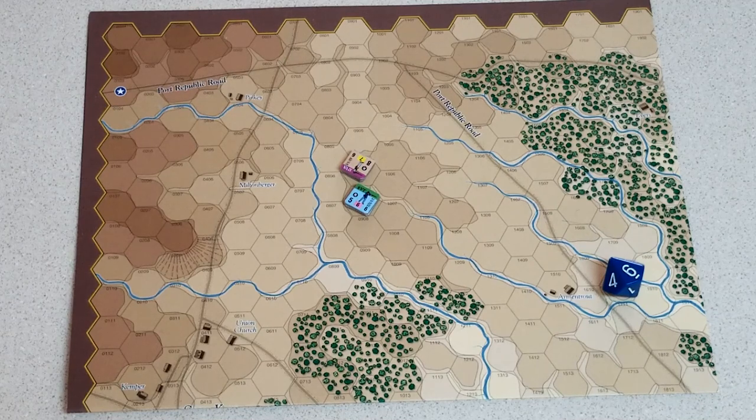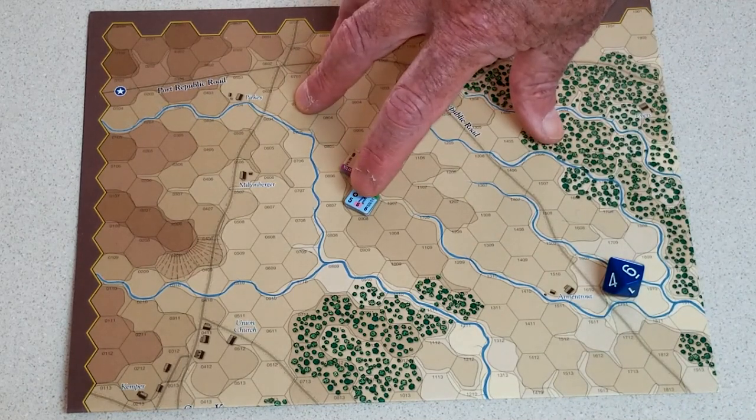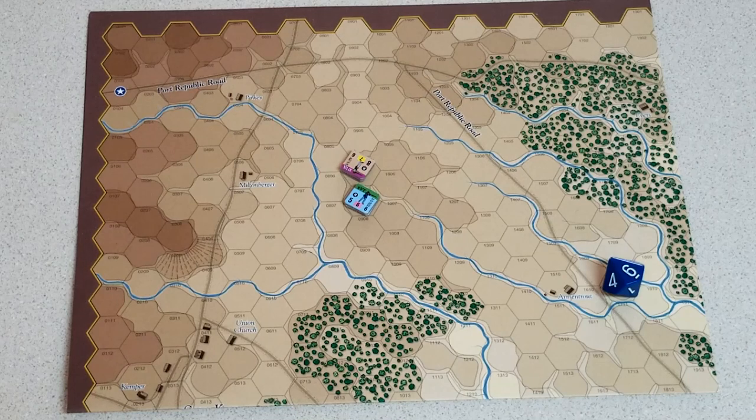Green units check their commitment separately. Green units in the game will have a G next to their cohesion number. If you have two green units in a hex getting ready to do a shock attack — which doesn't work out very well — both of those units have to check individually to see if they can do the attack.